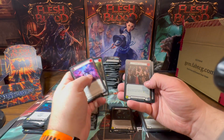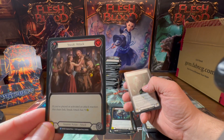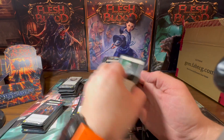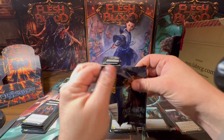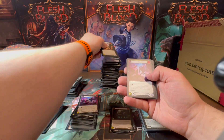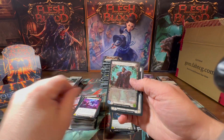Red Hurl, Looking for a Scrap, and a foil Sneak Attack — I haven't seen a foil of this yet. Look at that — all the different metal pieces, the weapon — that's so fantastic. Another Hurl, Tar Pit, and a foil Malign.